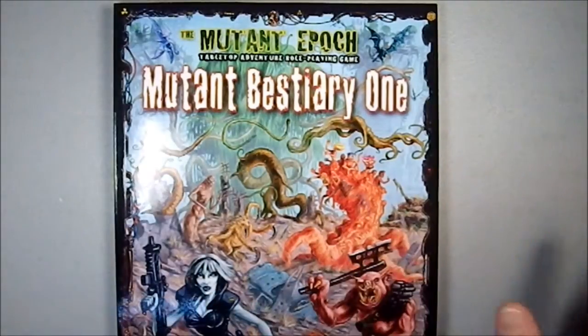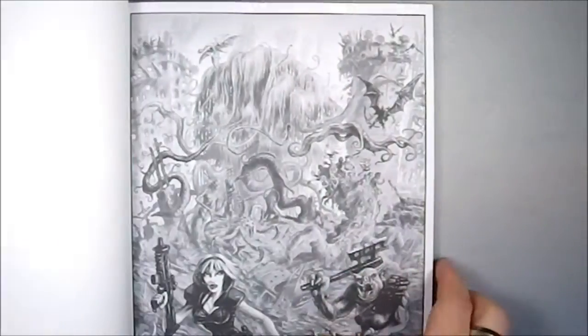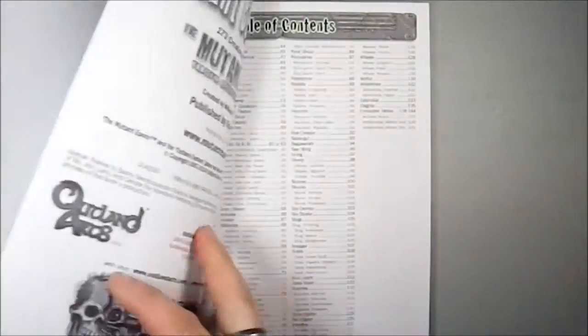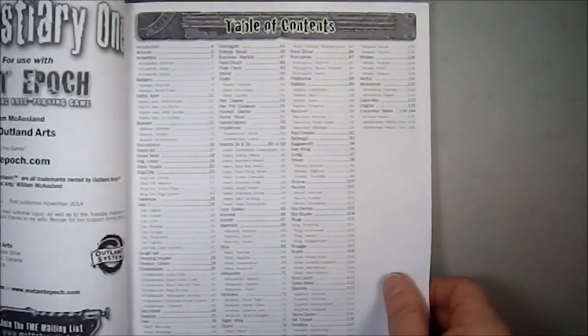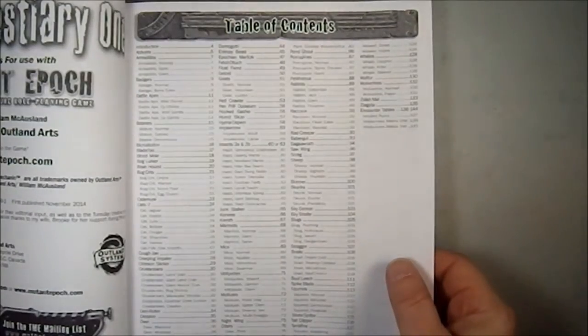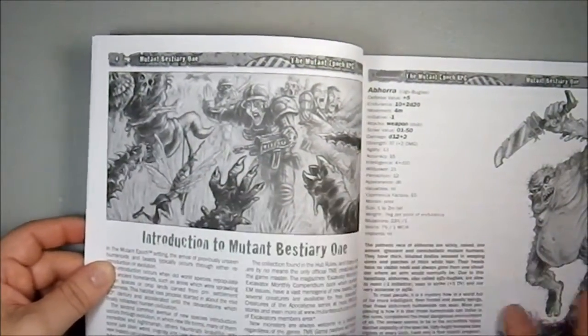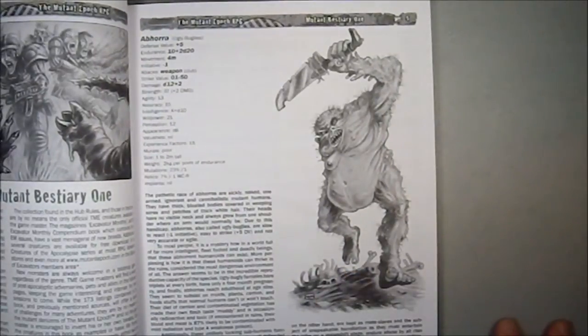This is in essence a monster manual, or probably more appropriately a mutant manual. You have some excellent art in this book. It starts off with a nice table of contents — I always like a good table of contents.